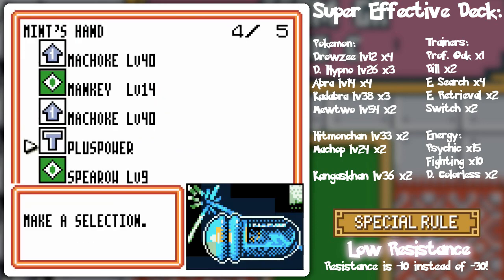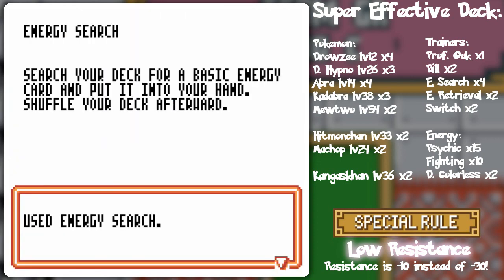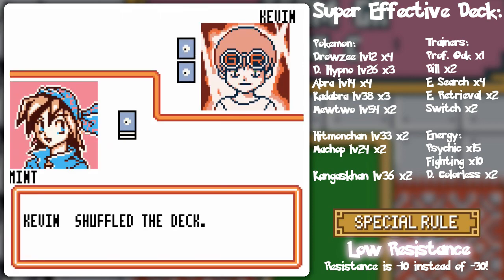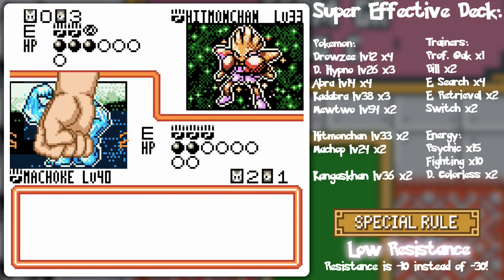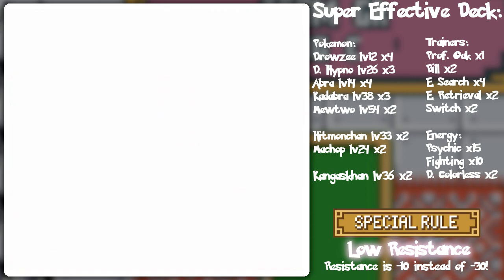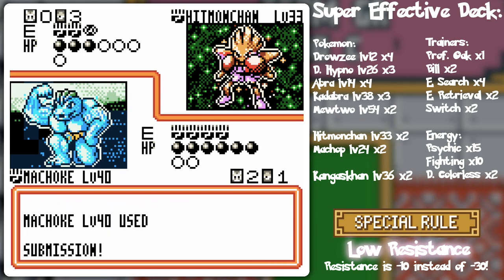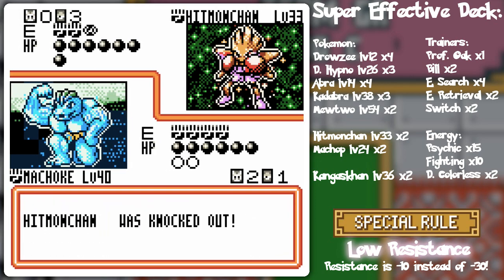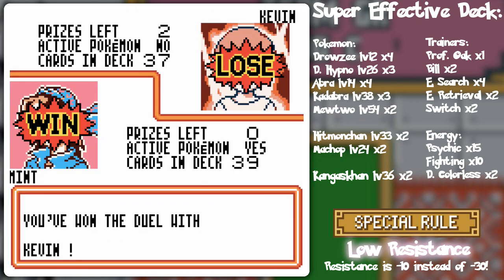Maybe there'll be a Monkey Wrench in the plans, because I don't have an energy card and I can only do 30 with the Karate Chop, and he's going to knock down my attacker — but if I get an energy card, I automatically win. Special Punch — so Machoke cannot attack unless it has another energy card. It can attack, but Karate Chop will do zero damage; Submission will cause 20 to itself, which will be a double knockout — but I take the last prize card, so it doesn't much matter. Voilà.